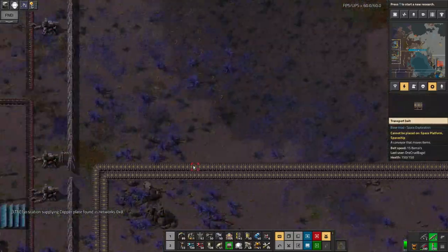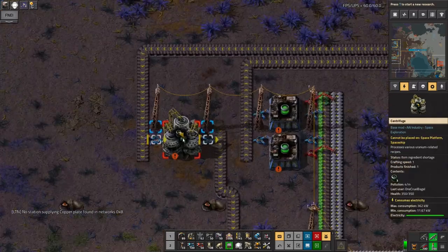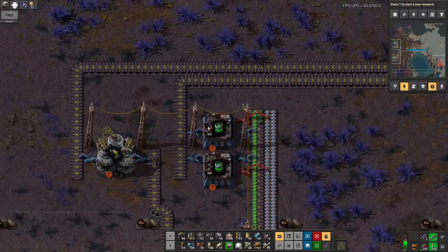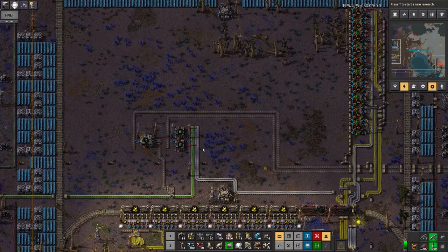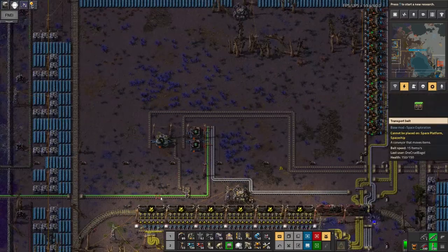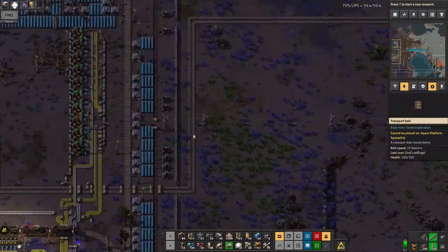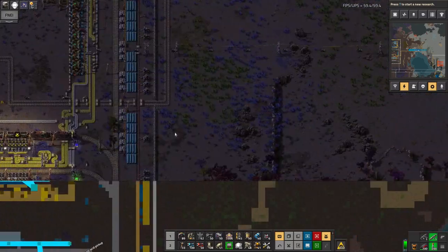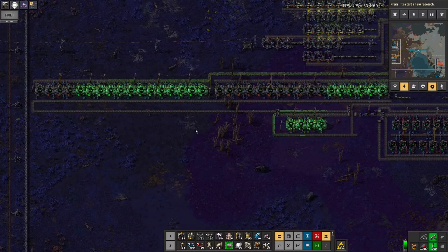The spent fuel cells get passed down this belt and all the way back to this centrifuge, which will turn them back into a little bit of uranium 238. That then gets recycled through the system and made into more fuel cells. So it's not quite a closed loop, because you still need an input of 235, 238, and iron to keep it all running — but basically it should just keep ticking over.